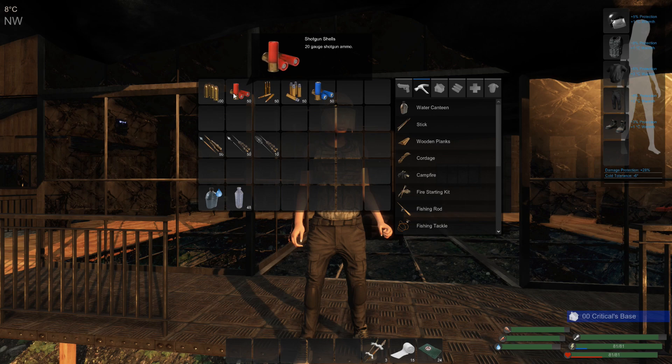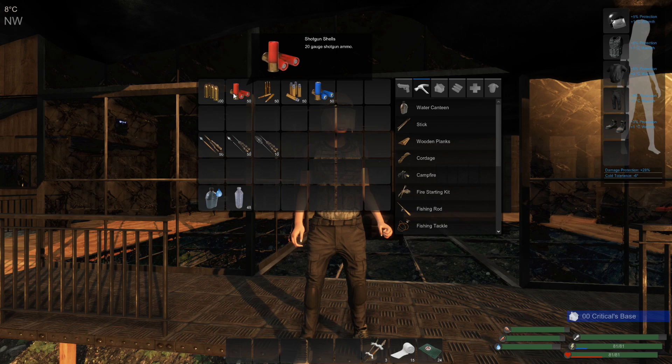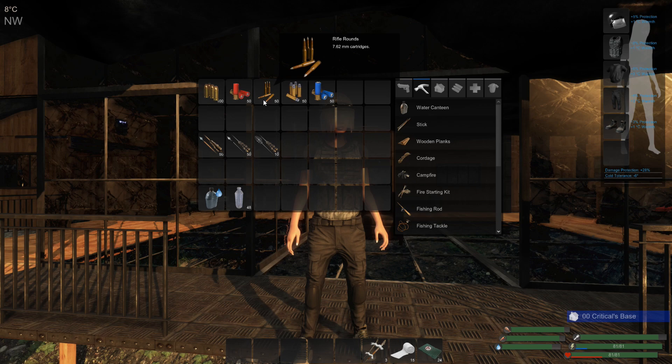Your 20 gauge shotgun ammo — this is once again bread and butter. At distance it isn't worth it, but up close and personal it shreds everything. It's really nice. An upgraded shotgun with this is really good.